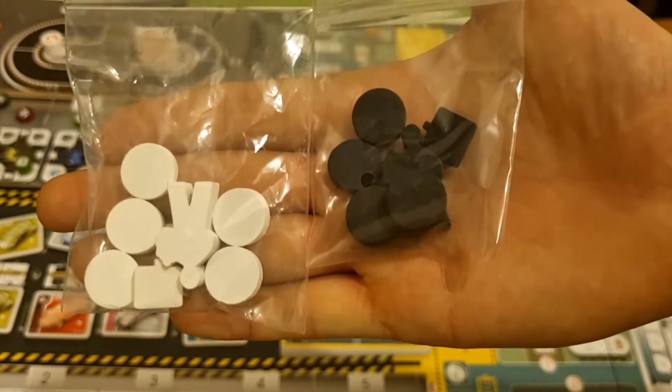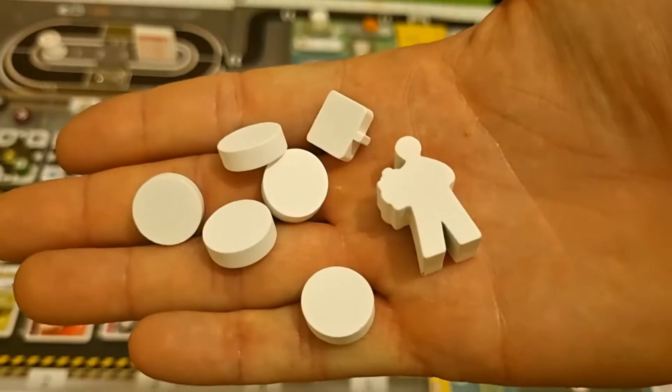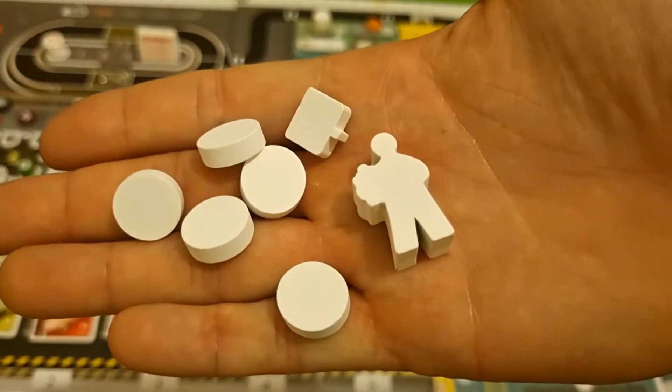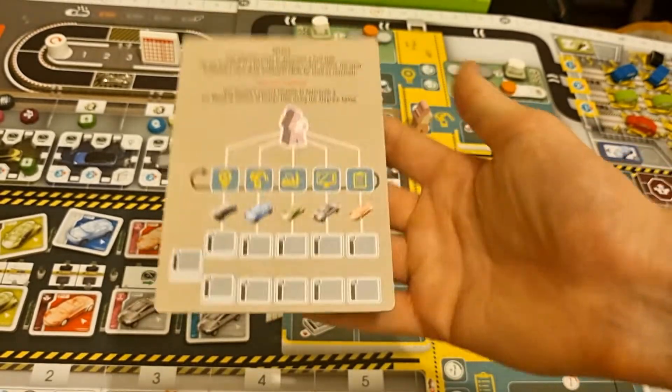The components used in the solo game: firstly we've got Mr. Turksey and Mr. Lasada. They each have 5 discs, a certification marker, and a worker meeple. We also have the solo player aid which is double-sided.